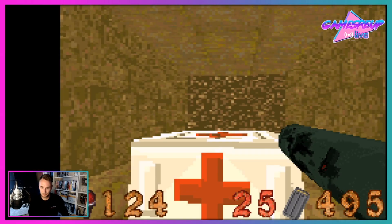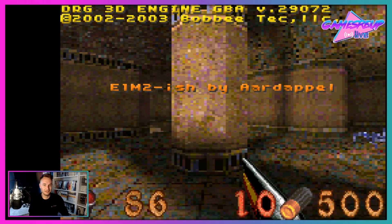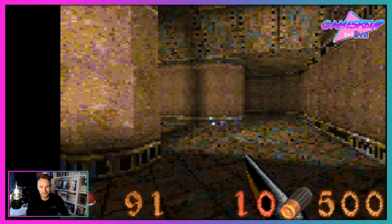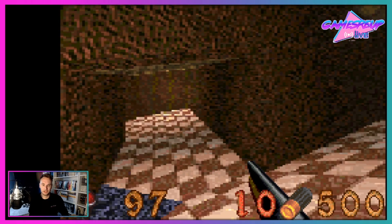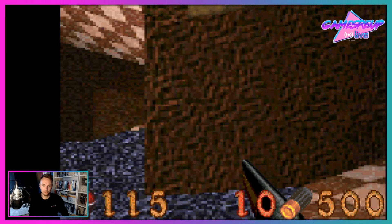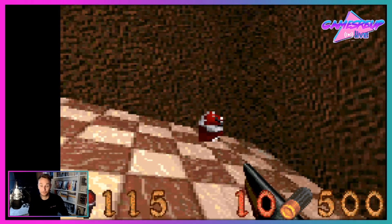Let's go down here, see what we've got in here — we've got some health. Instantly dead, instantly dead. Let's see if we can get on to the next level. Here we go, so here's another level, this is level two, which when you look at it is all over the place in a sense of dimensions.